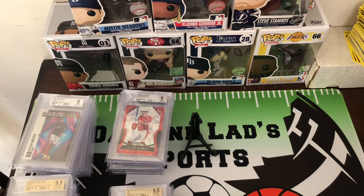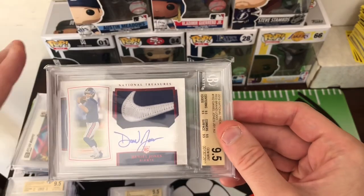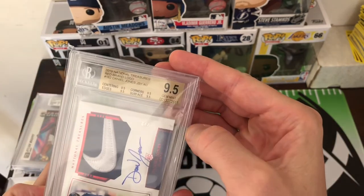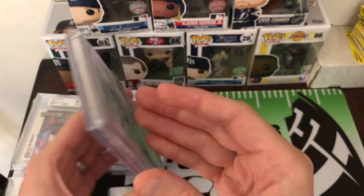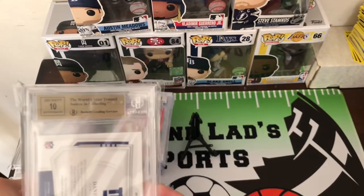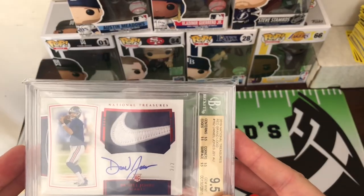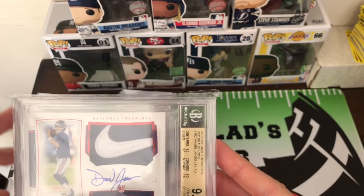And probably our biggest card — definitely our biggest card, this might be our biggest card in the collection. This is a card that if I would have known more about collecting and how the grading process worked, I probably would have sent this in overnight to Beckett. But I did 30 days and it took a year. This is a Daniel Jones National Treasures Rookie, true RPA with the Nike Swoosh, Gem Mint 9.5. Out of two. It's got an Auto 10 Gem Mint 9.5. If this guy has a good year, watch out — looking forward to a good year for him.